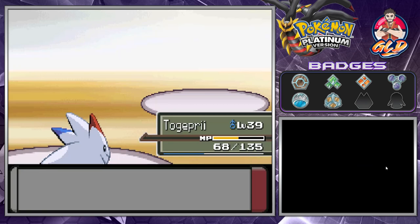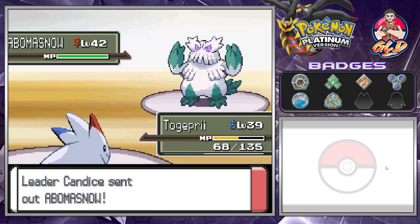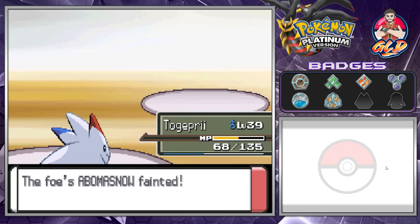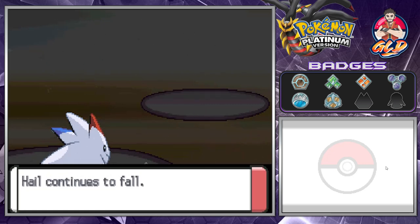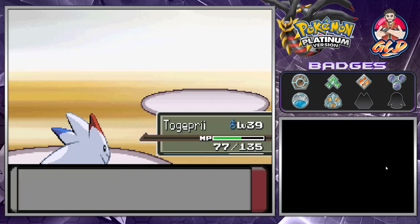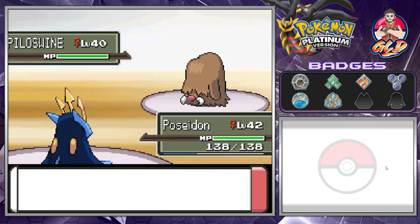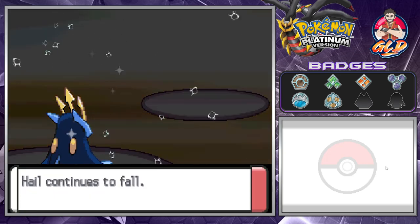Here comes Abomasnow — Candice's strongest Pokémon, with a quadruple weakness to fire-type moves. This is gonna work. As you can see, Togepri handles it — you are a tank, an absolute unit. Because of Abomasnow's Snow Warning ability, we're going to get hit by hail. Now here comes Piloswine, which will be easier for us — going with Poseidon's Surf attack, and just like that we have defeated Piloswine!